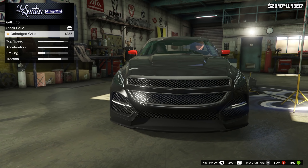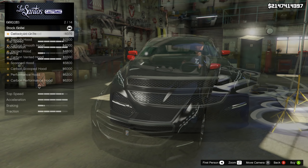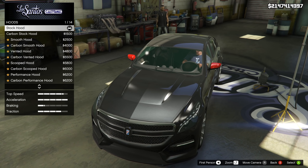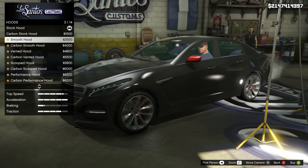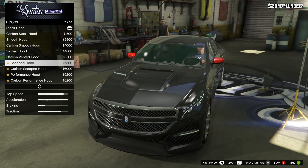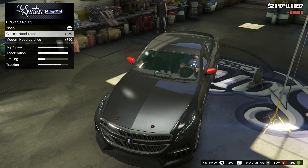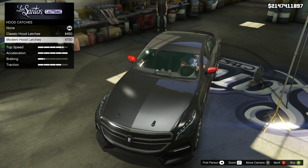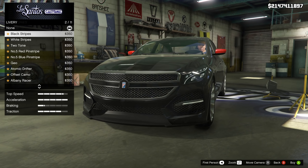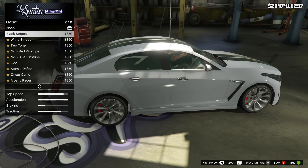After that, there is a grille option if you want to remove the Albany badge from the grille — that's the only thing you can do there. There's also a bunch of hood options, 14 of them, from smooth to vented to scooped and performance, and there are carbon variants of each one. After you've chosen your hood options, you can also choose to put some latches on there — there is a classic look and a modern look as well. Lots of different things you can ultimately do to the hood of this vehicle.